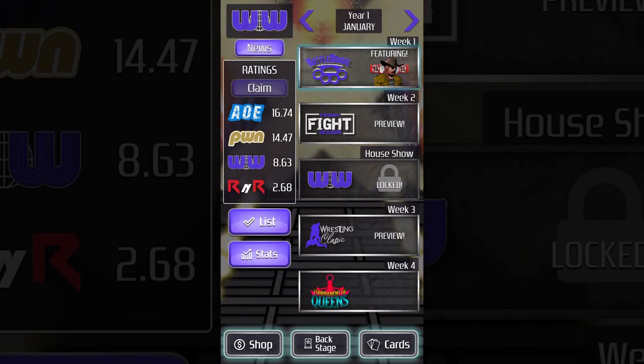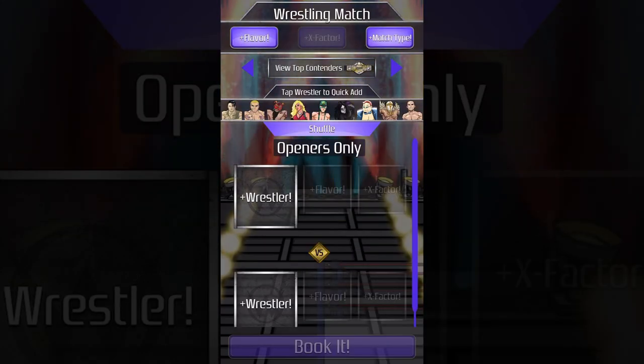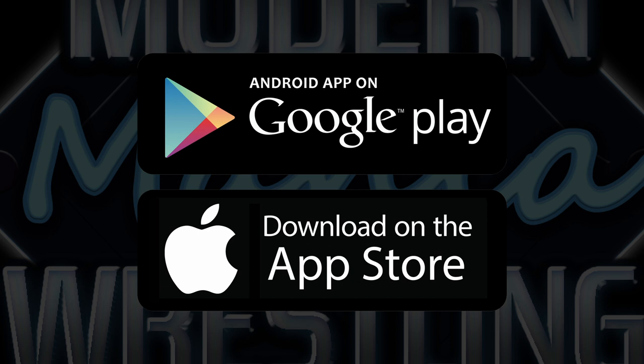Modern Mania Wrestling GM is a pro wrestling general manager game presented as a collectible card game, and it's available right now in the App Store and Google Play.